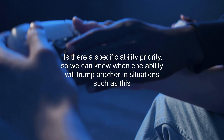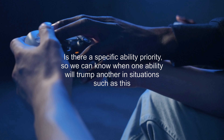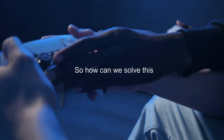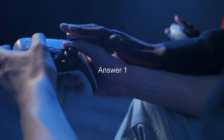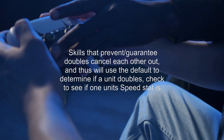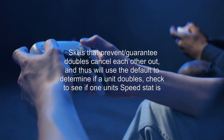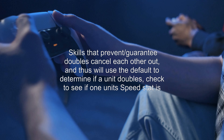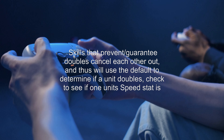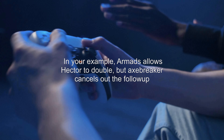The situation was as follows. Niles attacked me with his bow. Thanks to Hector's Distant Counter, I was able to counterattack. Then Niles attacked again, and that was the end of combat. At first I was really confused, as I know when I am attacked at full health, Armoreds allows me to counterattack twice. Then I noticed Niles had Axebreaker and thought it made sense that I did not get the second attack.